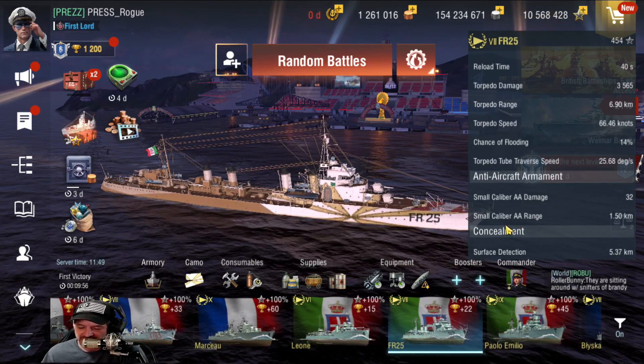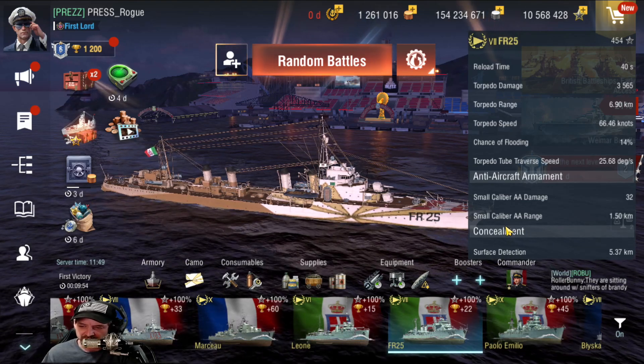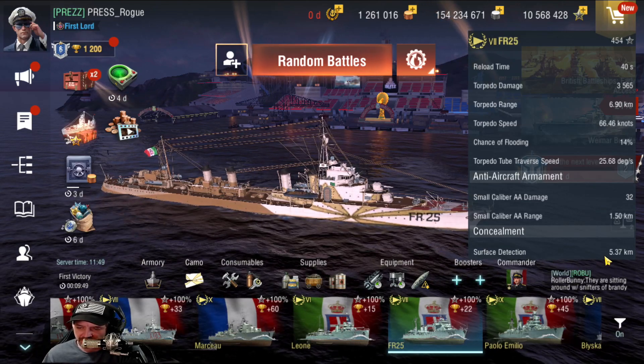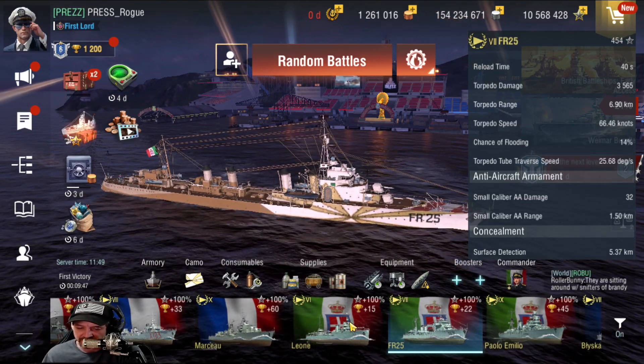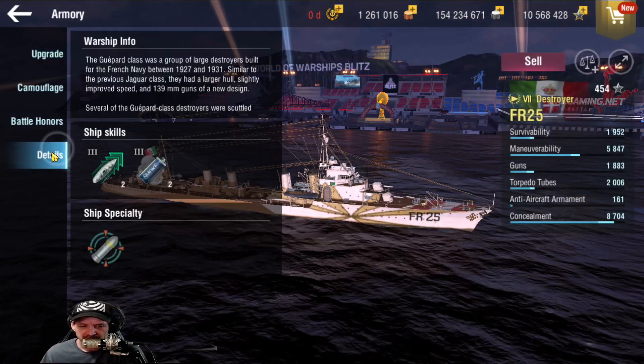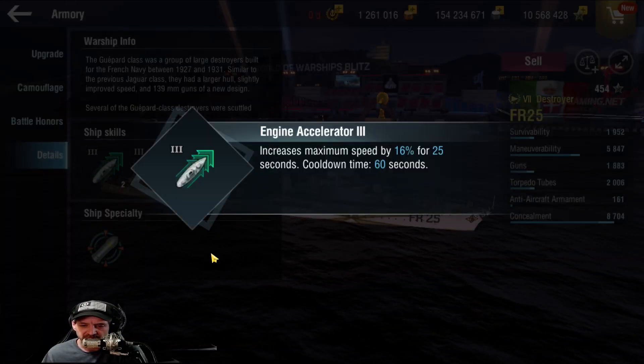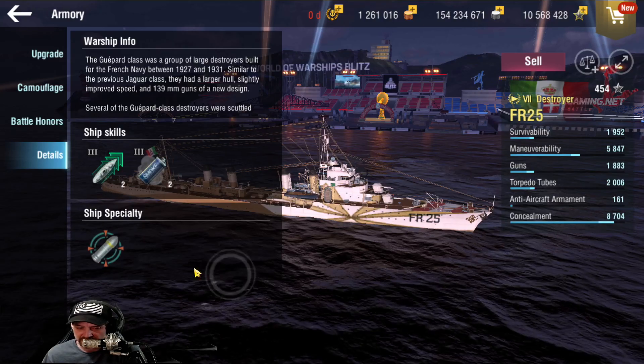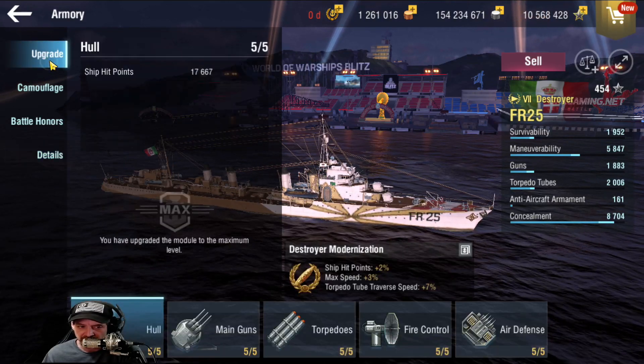Small caliber AA damage — this is all it's got for anti-aircraft armament, which is very poor. We were able to get its surface detection down from almost 6 kilometers down to 5.37 kilometers, which is not too bad at all. As far as the details are concerned, you are going to get engine accelerator 3 and also fuel smoke 3, which is actually pretty nice, along with the SAP rounds.